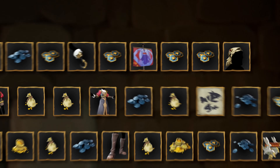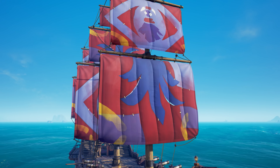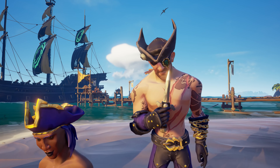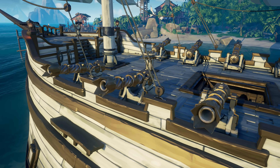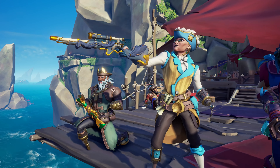Season 6 also brings another 100 levels of spectacular rewards to unlock, which are free to all players. This includes the Dark Relic's flag and sails for your ship, and the entire Naval Commander clothing set. Pirate Legends can even bag Belle's Hat and the mysterious Cutlass. And there are Emissary Ledger rewards too, with legendary ship parts and dazzling new weapons to unlock.